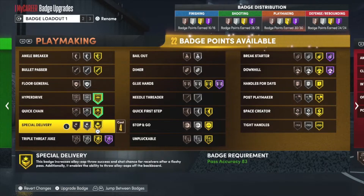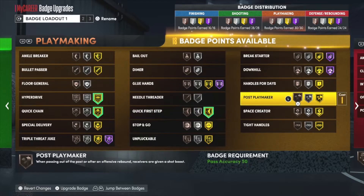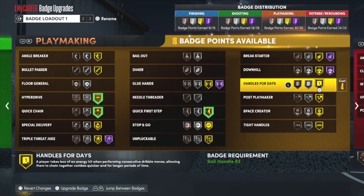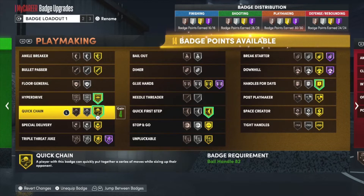The next badge is Quick First Step — you want this on max because you want to be fast at all times to get a bucket. And another important badge is Handles for Days: if you don't want to get tired while dribbling, you need Handles for Days. Those are the key badges for this dribble tutorial.